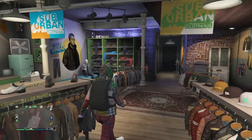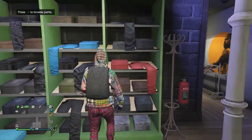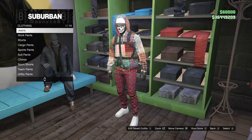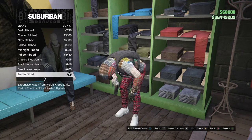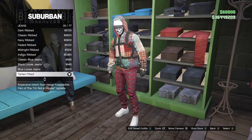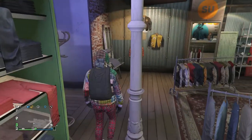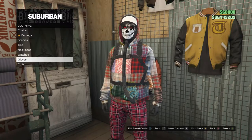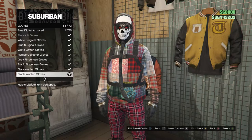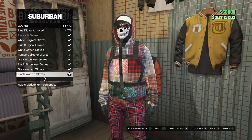After you equip the hoodie, back out of tops and go to your pants. Click on jeans, which is on slot 1, and look for the tartan fitted, which is on slot 30. Equip those jeans, then head to accessories, scroll down to gloves, and equip the black woolen gloves, which are on slot 58.